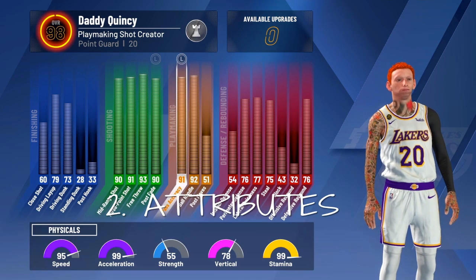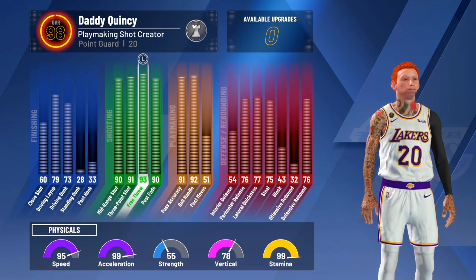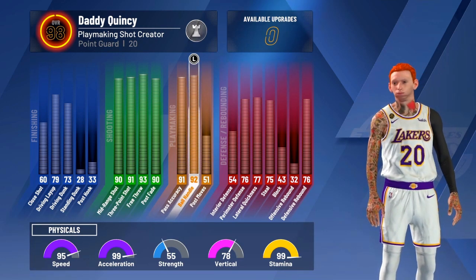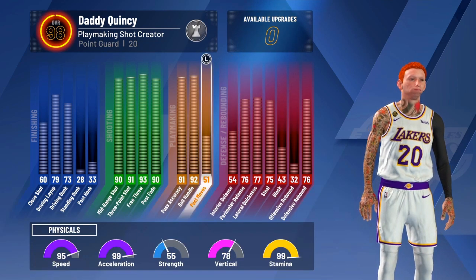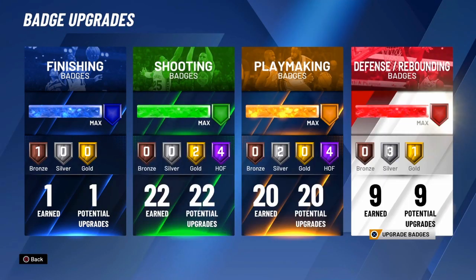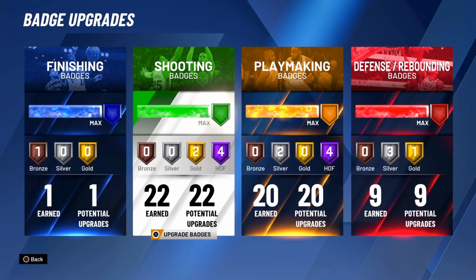Once you do make your build, make sure your build is able to speed boost. If your build is not able to speed boost, you're done for. To be able to speed boost you need 86 or higher ball handle, so make sure you have that on your build if you're a point guard.